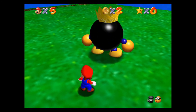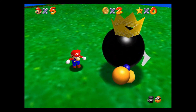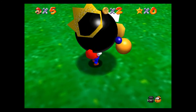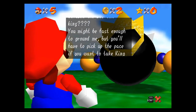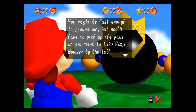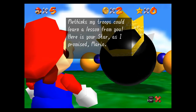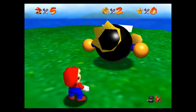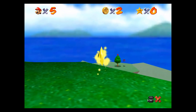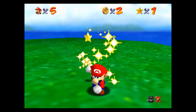A little trick right here - all you have to do is just kind of wait for him and back flip over him. Makes it an easy, easy win. One, two, three - there we go! The boss concedes: "Can it be that a pipsqueak like you has defused the bomb-omb king? You'll have to pick up the pace if you want to take King Bowser by the tail. Here's your power star, as I promised, Mario." Alright guys, there we go - first power star of the game. Only 119 to go.